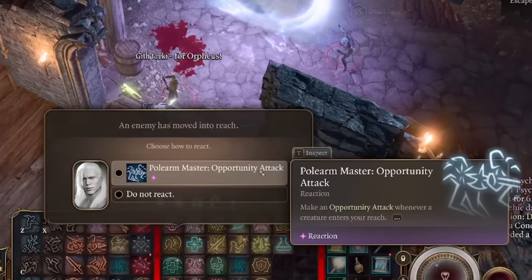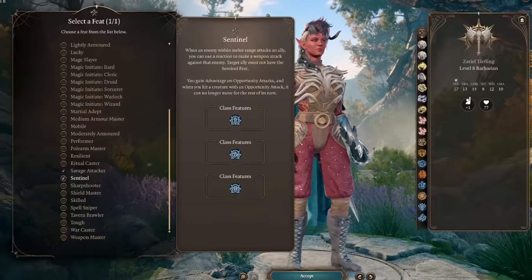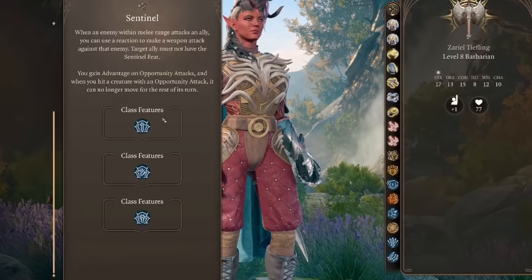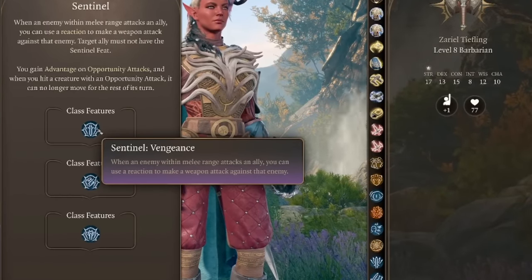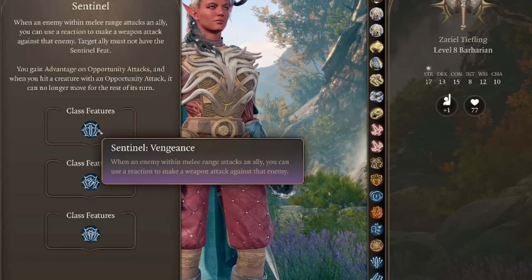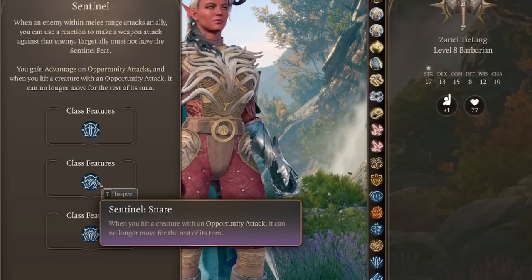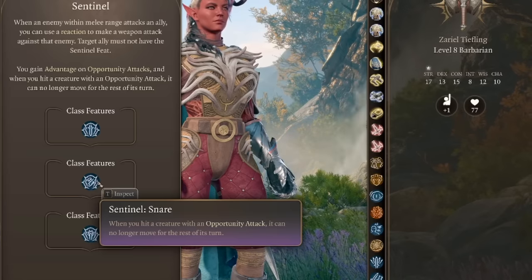Coming in at number three, we have Sentinel plus Polearm Master plus Great Weapon Master. Sentinel reads: when an enemy within melee range attacks an ally, you can use a reaction to make a weapon attack against that enemy. You gain advantage on opportunity attacks, and when you hit a creature with an opportunity attack, it can no longer move for the rest of its turn.